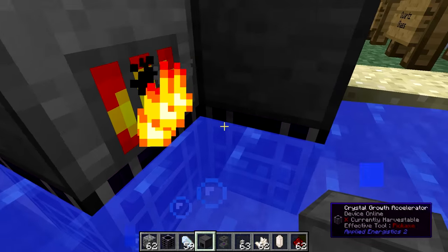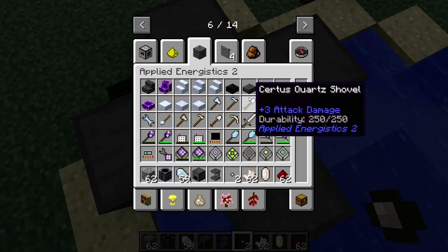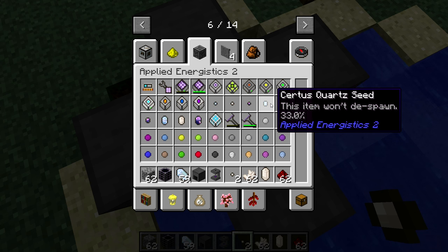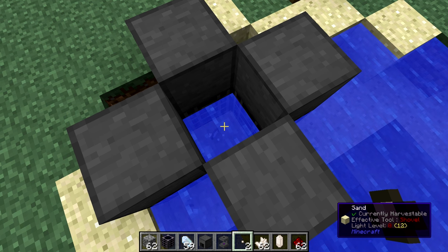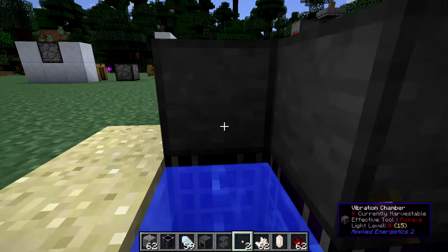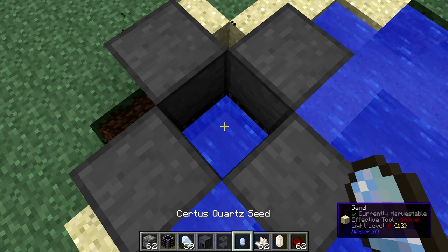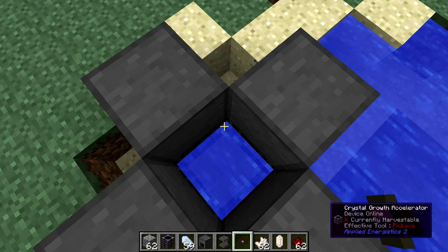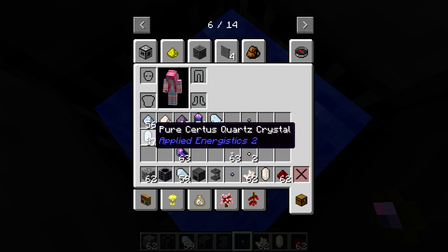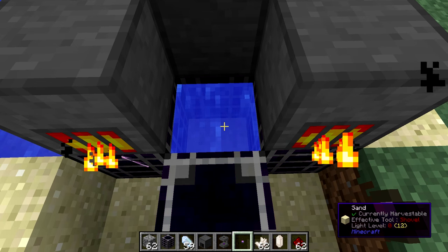The seed grows in stages — it increases in size at 33% and again at 66%, and when it reaches full size you get the fully grown crystal. You can see the seed has just increased in size — this is the second stage of crystal growth. I accidentally picked it up at 92%, but throwing it back in means it won't take long at all to finish. A process that would have taken over an hour has taken only a minute because of all these accelerators. We've now grown a pure Certus Quartz crystal.